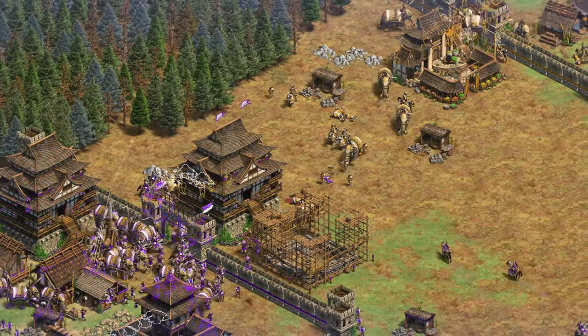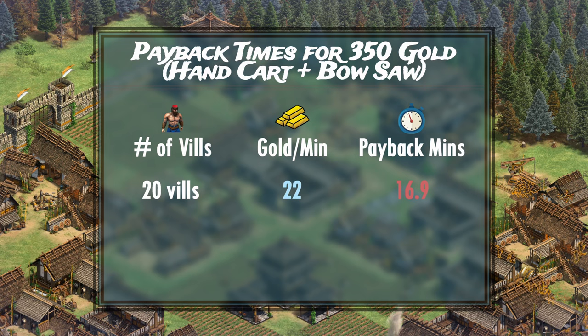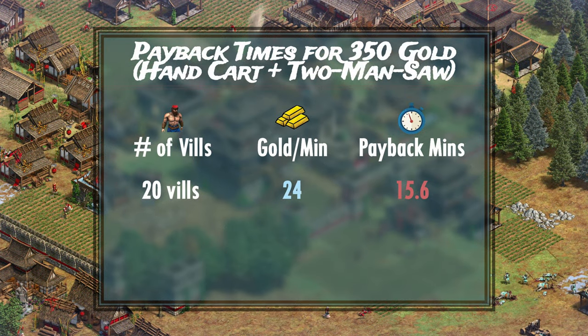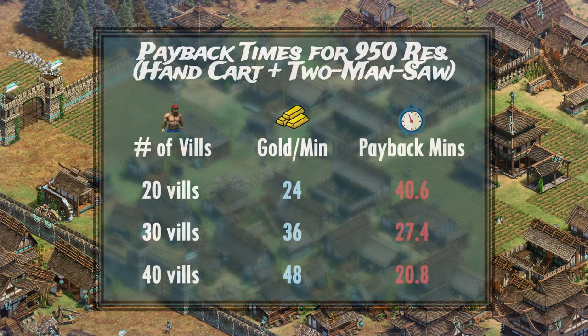So what do these numbers mean in terms of payback time? With handcart and bow saw researched, the numbers look awful. Even if we ignore the hefty 600 wood cost and just want to recoup the 350 gold cost, it takes roughly 17, 12, and 9 minutes for 20, 30, and 40 lumberjacks respectively, assuming decently efficient wood lines. The numbers with two-handed saw are slightly better but still awful, with payback times at roughly 16, 11, and 8 minutes. If we include the 600 wood cost, the numbers just get comical — over 20 minutes at 40 lumberjacks post-Imperial.